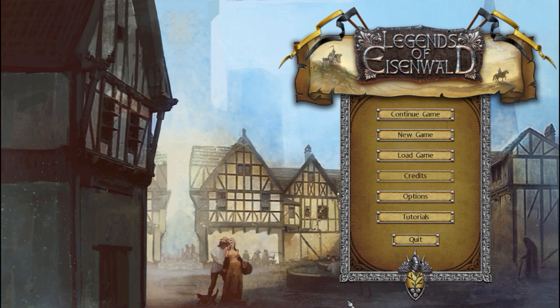Hey everyone, how's it going? This is Kill 10 Rats. Welcome to Legends of Eisenwald, an old-school style tactical RPG by Atterdux Entertainment, a development studio from Belarus. The game has been in development for quite some time — they started working on it in 2010, and it's been in Steam Early Access for about two years. It's going to come out tomorrow, July 2nd.